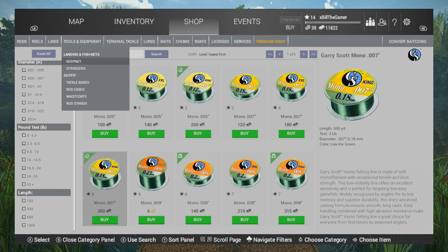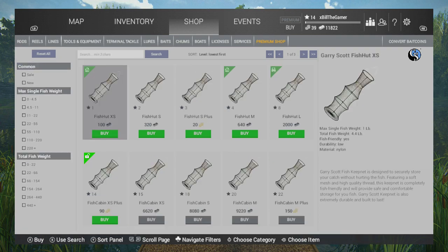Always make sure you're upgrading your keep net to hold the most amount of fish. At level 4 you can get the medium, which will hold 15lb with a max single fish weight of 6.5lb, but you don't need to worry about that. The most you can get in terms of a spotted bass at Lone Star Lake is roughly around 2.1lb — my personal best is about 2.039.